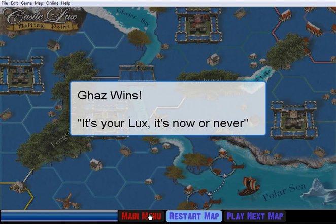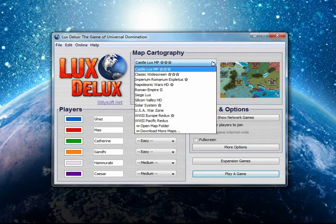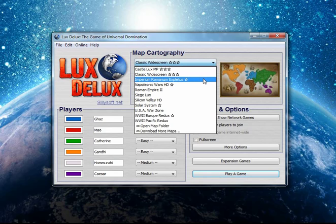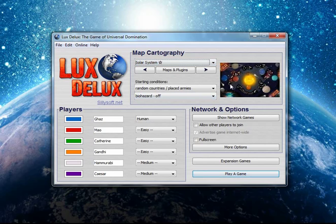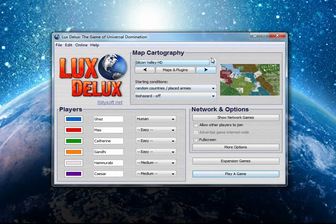We'll go ahead and look at some of the other maps a little bit later. Might bump up the difficulty. Classic widescreen, as I said, is just your basic Risk map — I don't know how interesting that would be. The Roman map is actually kind of fun to play on. Some of these are interesting — the solar system one looks nice but it's really kind of weird. I haven't tried the Silicon Valley one. Anyway, I'm going to end this one here and I'll see you next time.